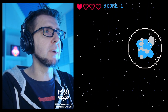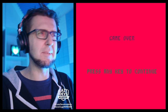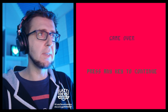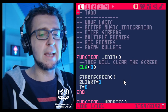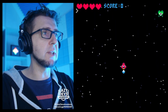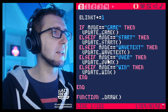Something that bothered me: if you lose all your lives, you get this red screen — it's dramatic — but it would be nice to kind of see what killed you. The game cuts immediately and you don't see anything. So it would be nice for the game over screen to show the game, like the wave screen does.